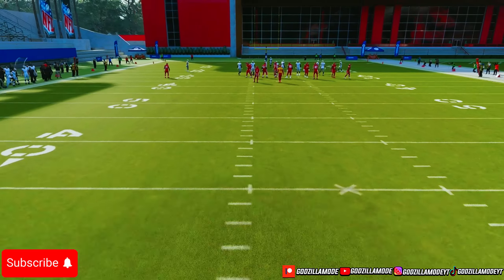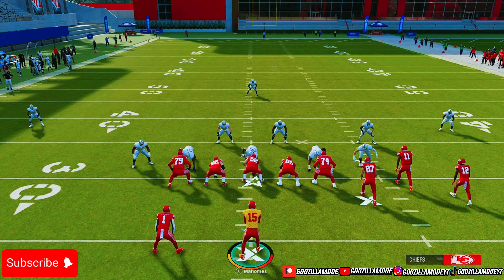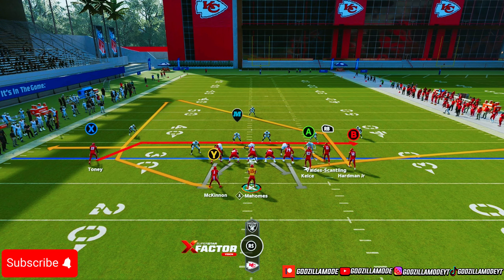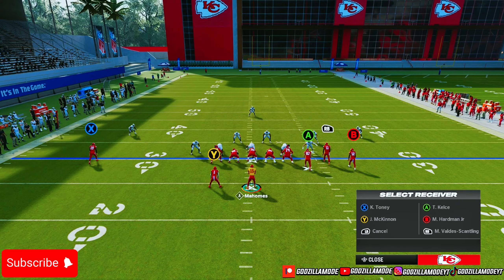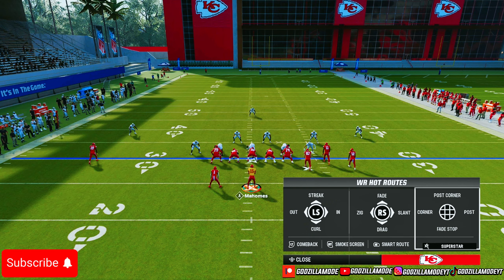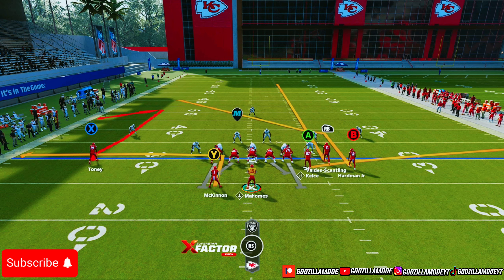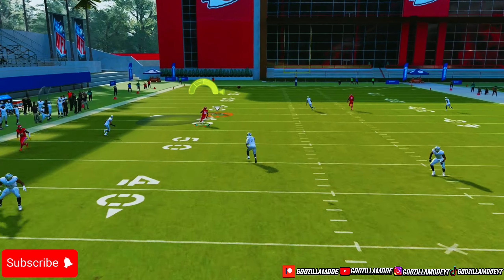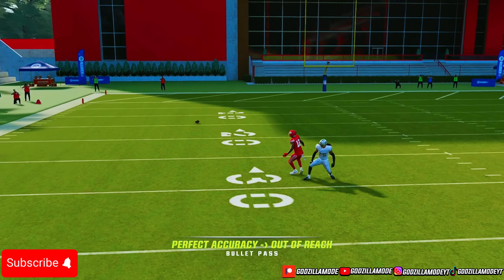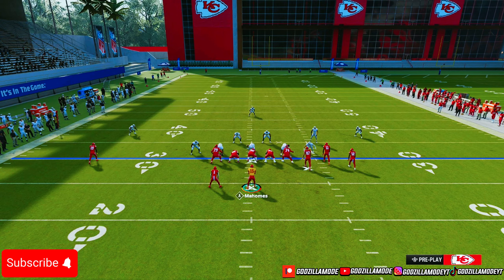If you want to bomb against Cover Three out of it, you gotta run this to the wide side of the field. In the intro I literally bombed with this play — I think I was against Cover Four or Six, it was weird coverage. Without hot route master, put RB on a streak, X on a comeback route, and your HB on a table route to the left. Snap it, stay in the pocket, and you can free-form it up right there — it was wide open.